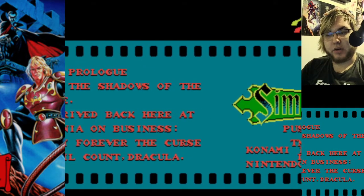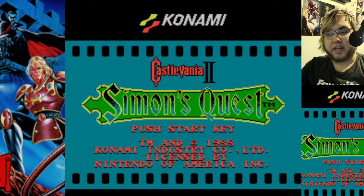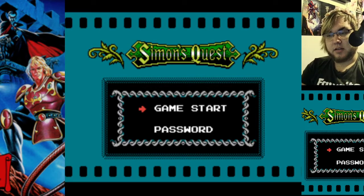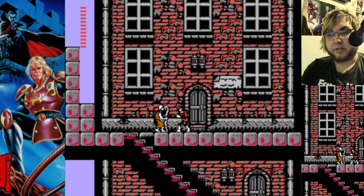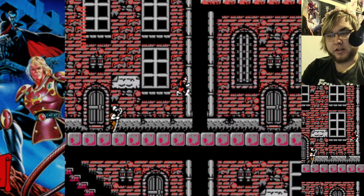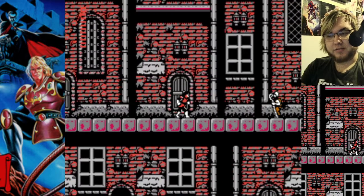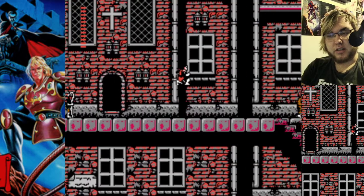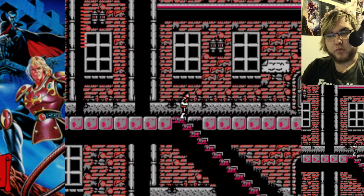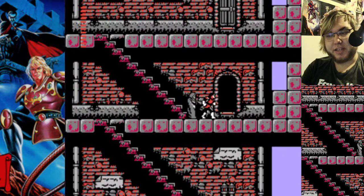Prologue: Step into the shadows of the Hell House. You've arrived back here on Castlevania on business. Break the curse of the evil Count Dracula. So when you start, for whatever reason, it's starting me at Player 3. Alright, we're here. So already, this is not different in terms of controls. You still jump and whip. But everything else is about different.